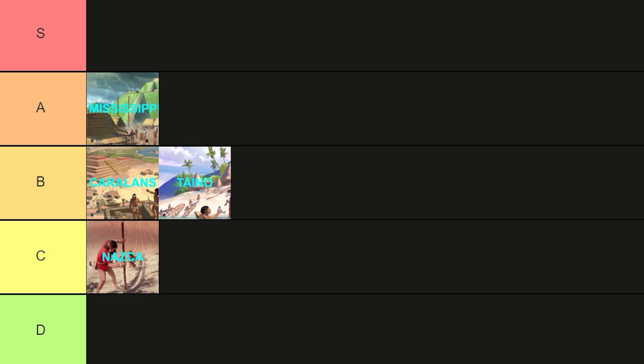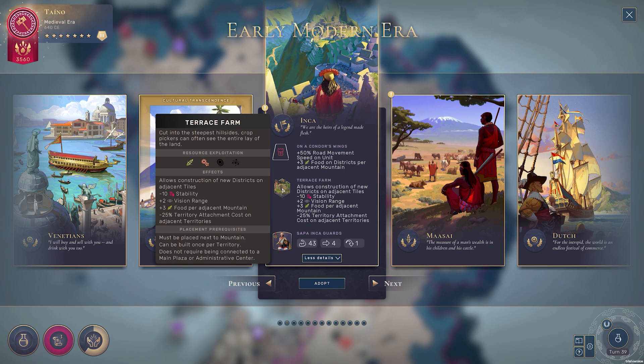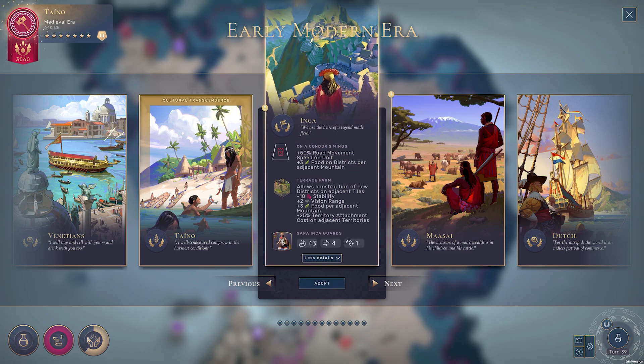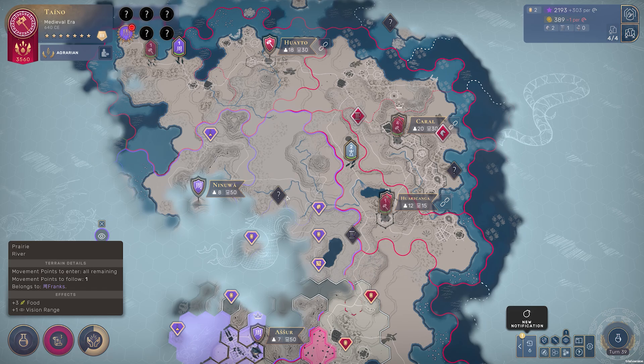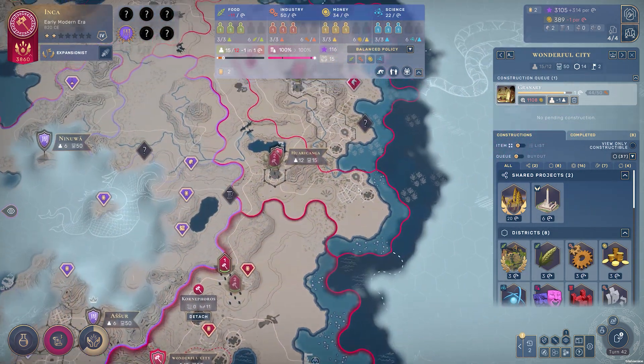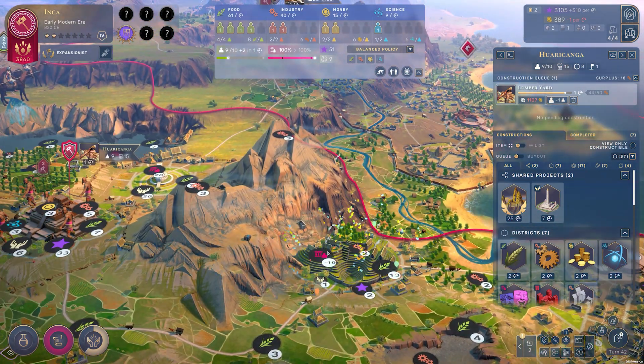In Humankind's early modern era we have the Inca introduced — a wonderful culture that many 4X strategy players will be familiar with. Their trait, On a Condor's Wings, provides plus 50% road movement speed on units, so you'll move along your roads 50% faster, keeping this benefit for the rest of the game. You'll be much more agile on land than anyone else. You also get plus three food on districts per adjacent mountain, applied retrospectively too, so any districts already built adjacent to mountains will also get this bonus. Mountains are not hard to come by on an average Humankind map, so I consider this a fairly decent trait.